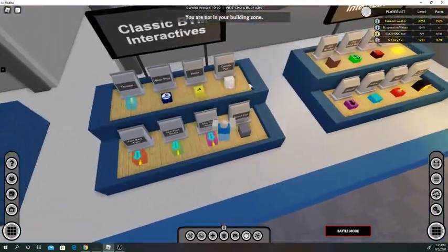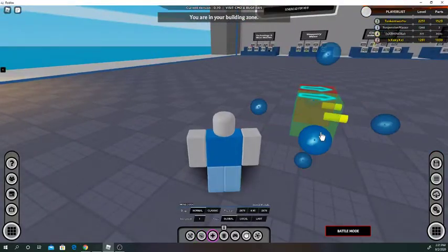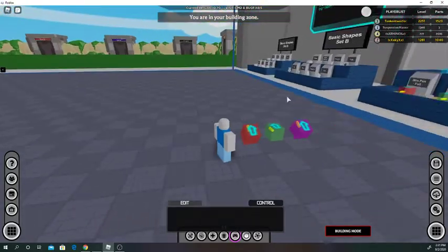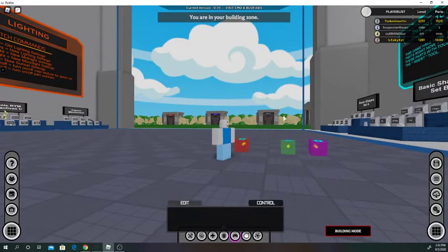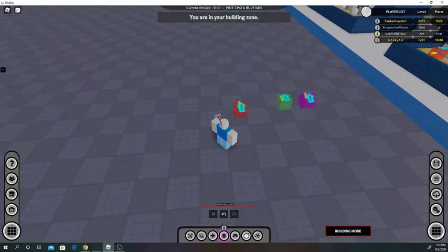Aim parts — I'll show you all three. If we point this up, you can see the red one follows my mouse fully. The green one only follows horizontally, and the purple one is vertical. You can kind of see how that can be used — the red one follows full, the green one is horizontal, and the purple one is vertical. You can use that for aiming your gun or something, or if you build a plane you can aim it with that.